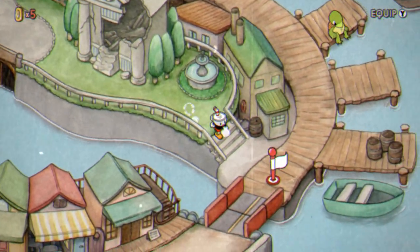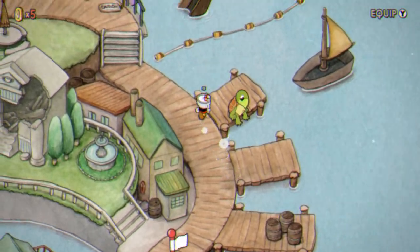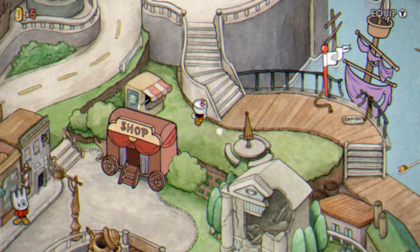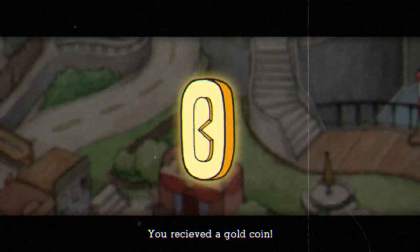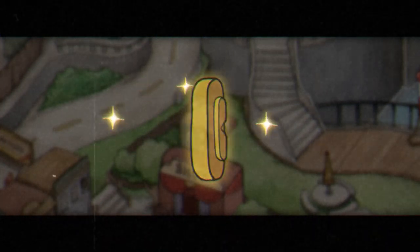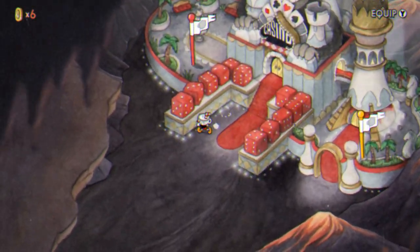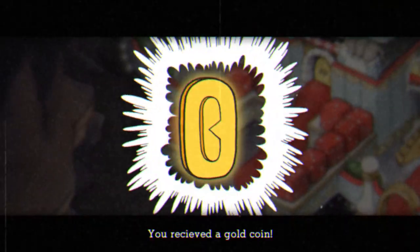There's one secret coin in Inkwell Isle 3. Just walk along the east side of the map, find this little shack behind Pork Ryan's shop, walk behind it and collect the only coin in Inkwell Isle 3. And the final secret coin is in Inkwell Hell — just walk behind this wall here and collect that coin.